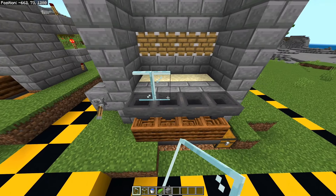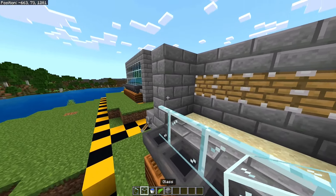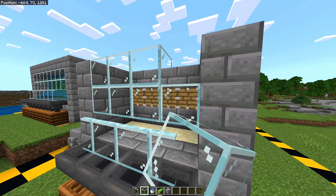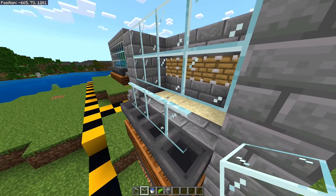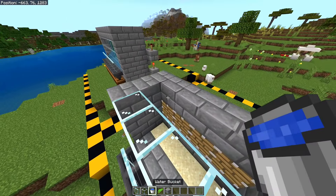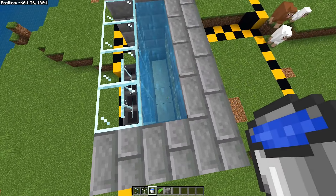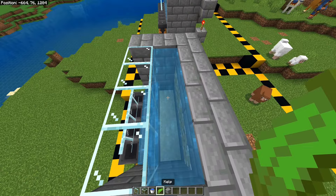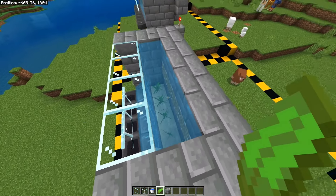As the next step, take some glass panes and place them on top of the hoppers. Then take some glass blocks and place them behind the glass panes like this — you should have a one-block gap right here. Now you can place water in these four positions. The water should drop down two blocks and flow to the hoppers one block below.